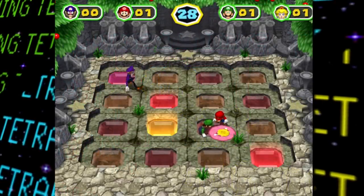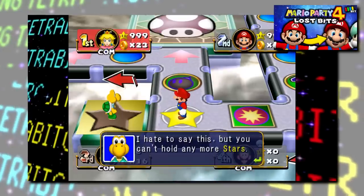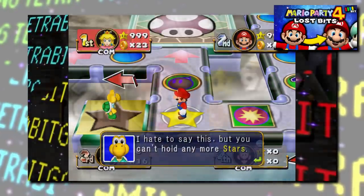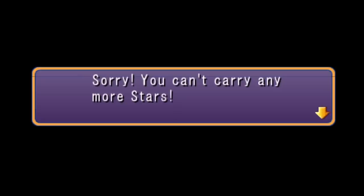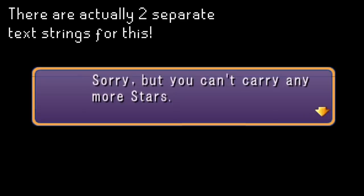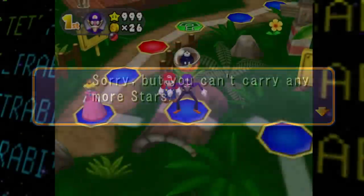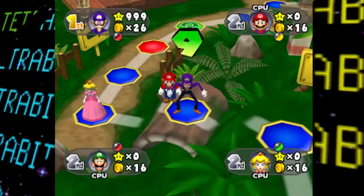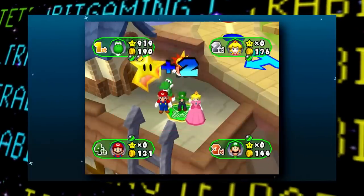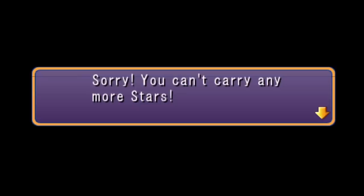Another thing seen in pretty much every game in this series on Lost Bits is the normally unseen message shown if you try to buy a star with already the maximum 999 in your possession. Just like in the other games, this message basically tells you that you already have too many stars and can't carry any more. I don't think it's possible to obtain 999 stars by normal means in this game — someone was able to get 919, which is pretty close — but unless you're using cheats, most people probably won't ever see this normally.